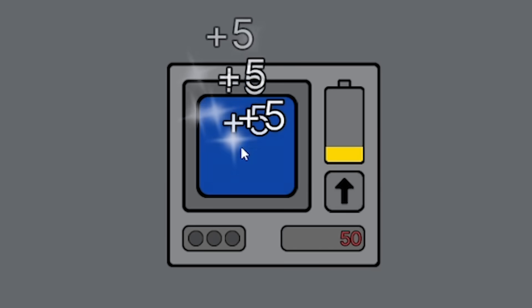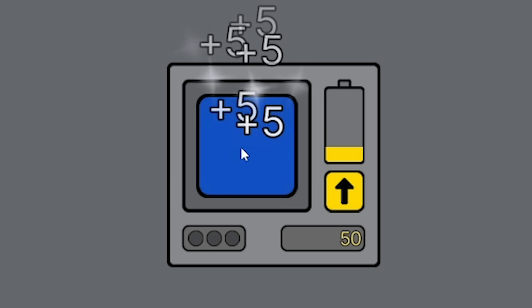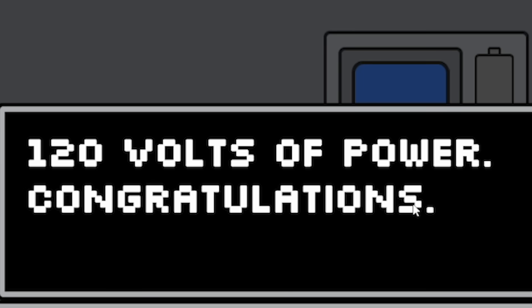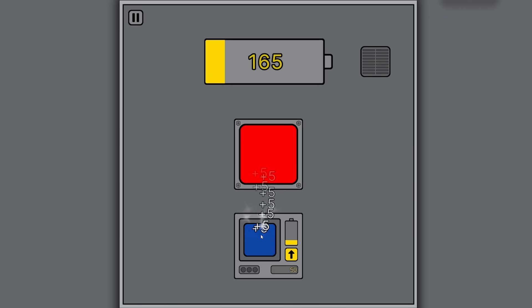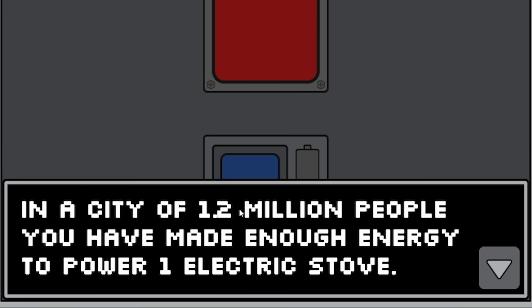Oh no, it costs more and more every time. We're back down to zero. Oh, they're worth five now! 120 volts of power - congratulations. That is enough energy to power one light bulb. Anyway we keep clicking. 200 volts. In a city of 12 million people, you have made enough energy to power one electric stove.